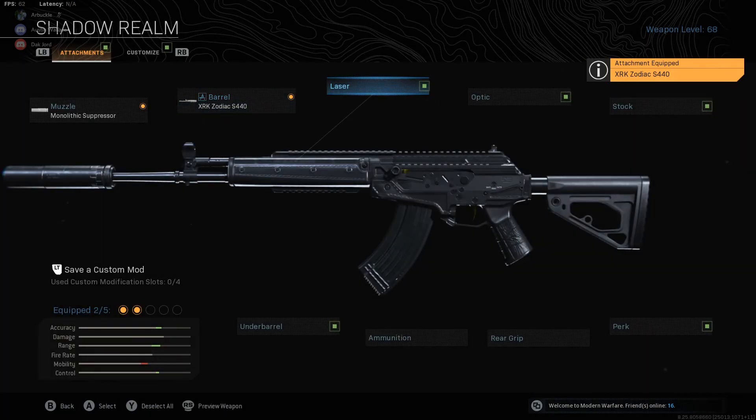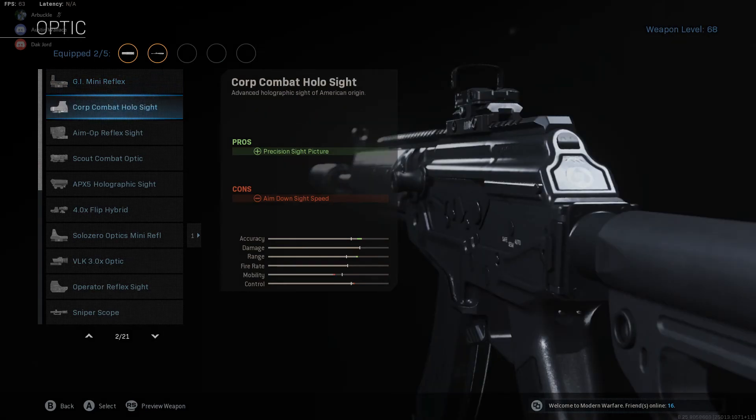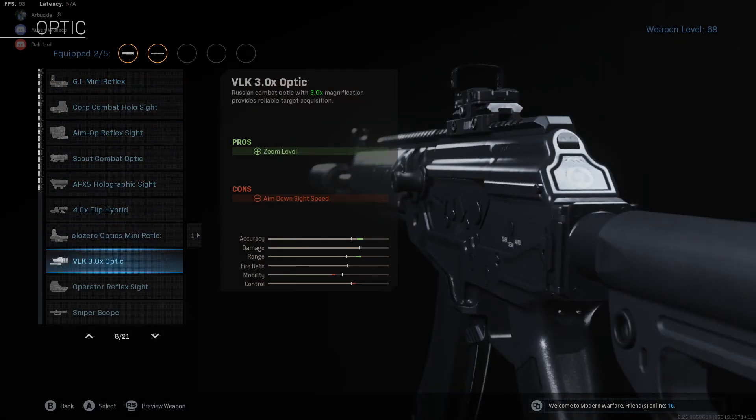We're not going to be using a laser — not necessary on this AR. The optic we're going to be using is the VLK 3x optic, because this gun does so much damage I think it's definitely worth having. You can take people out from across the entire map. Now if you're using this as a really aggressive run-and-gun weapon and you're running a sniper alongside it, you can run the Corp Combat Holosight with the blue laser for close range. But for long range, you definitely want the VLK 3x optic.